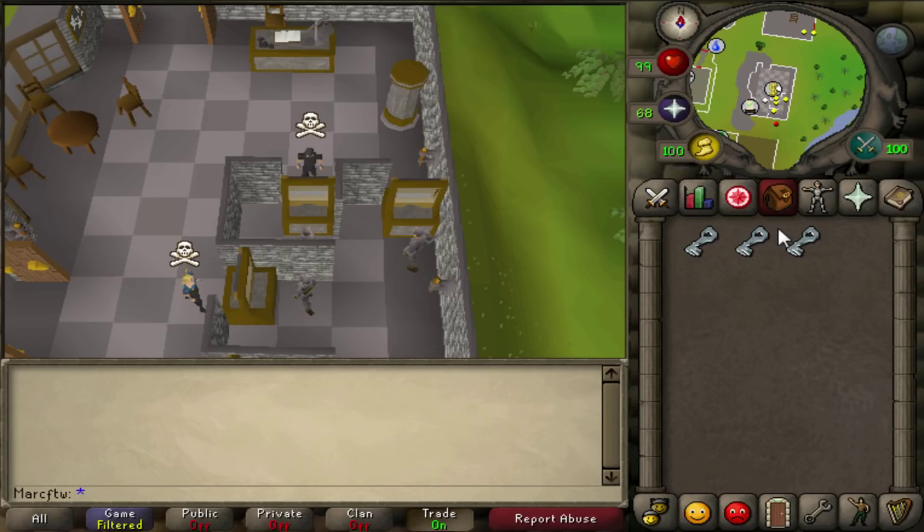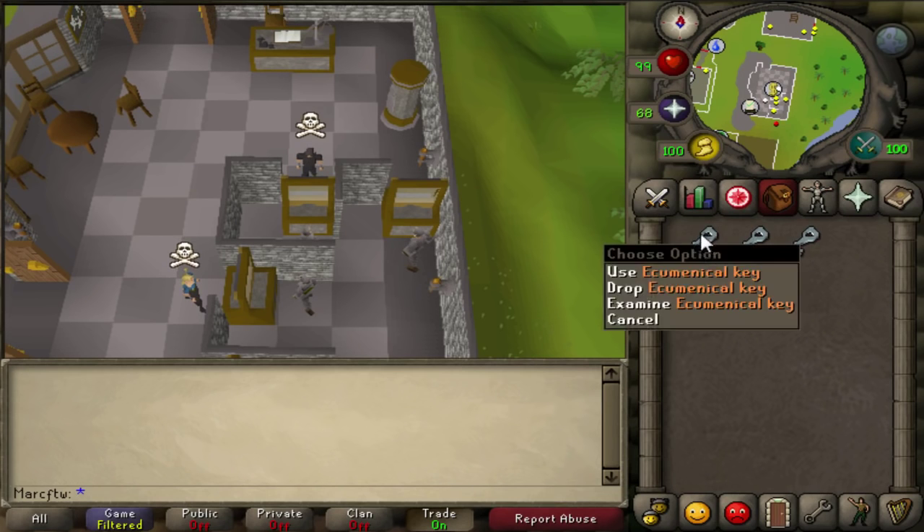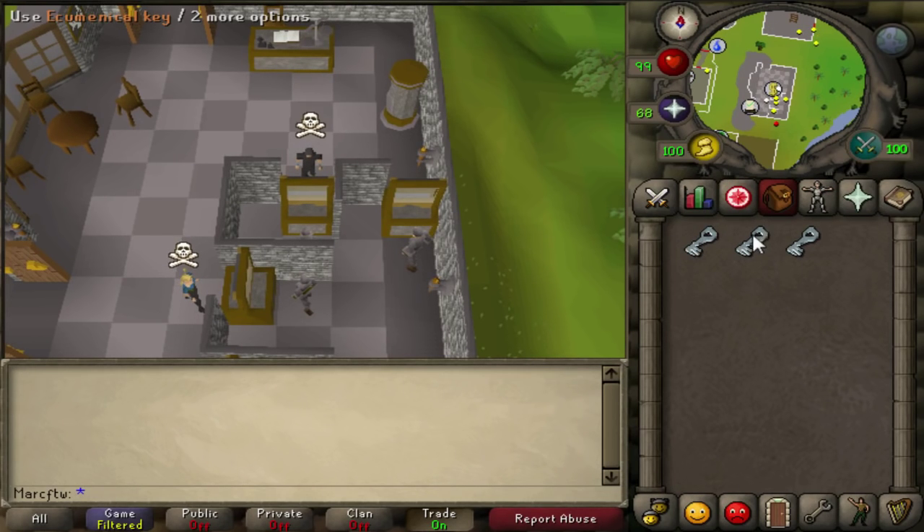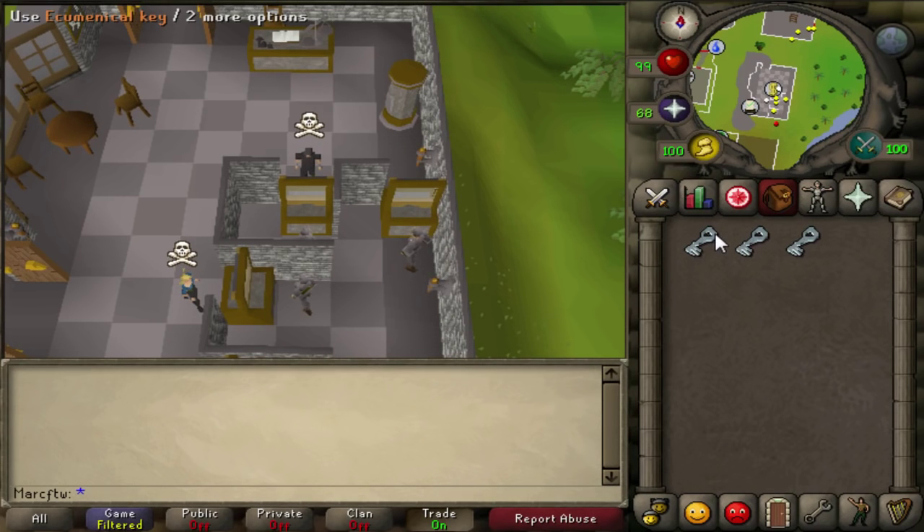Each one has a separate drop rate. When you have 0, you have 1 chance out of 50 kills to get the first one. The second one has 1 in 60 chances of dropping. Once you have 2, the third one has 1 in 70 chances of dropping. It only has 1 use each, so as soon as you use it, it disappears. That's why you don't want to waste it on Zamorak or Bandos.